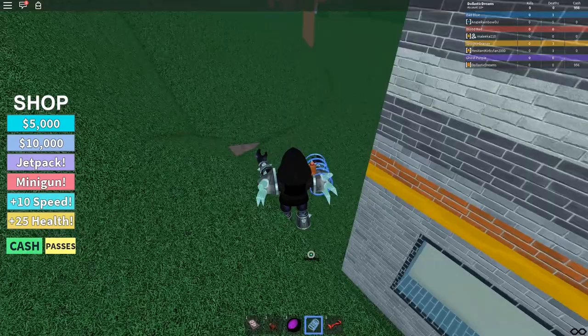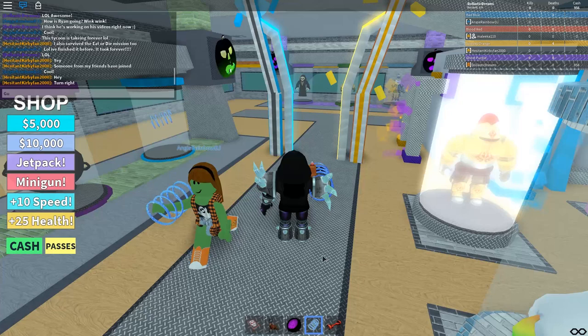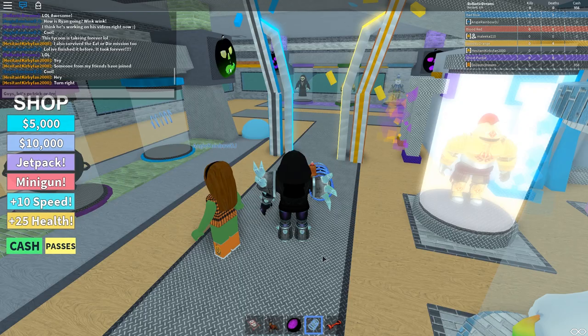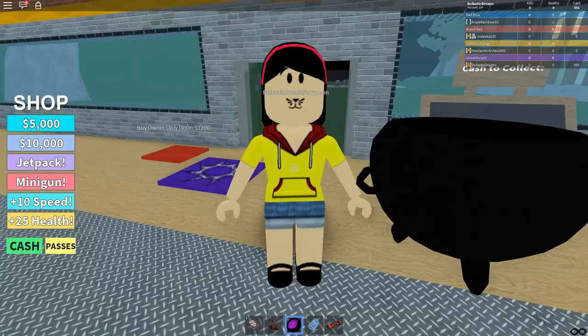I don't see any red dots or any dots at all — I might actually be done! And I did not even have to buy the owner only door because everybody was just so nice. I want to go ask them to go trick-or-treating with me! Let's go trick-or-treating — I'm going to get my cauldron out to collect my candies. Go go Kirby, get a cauldron! We are going trick-or-treating!